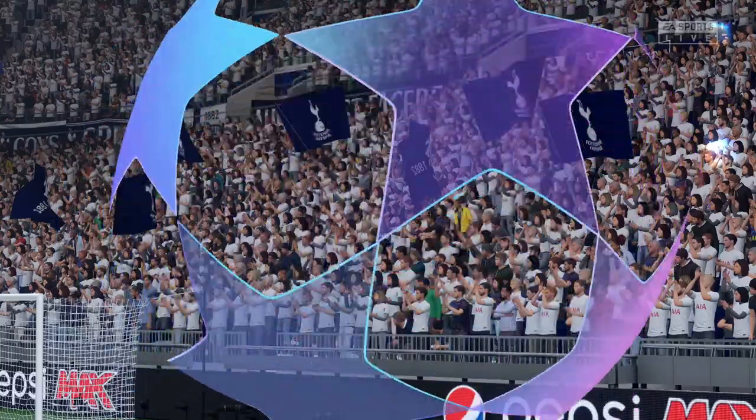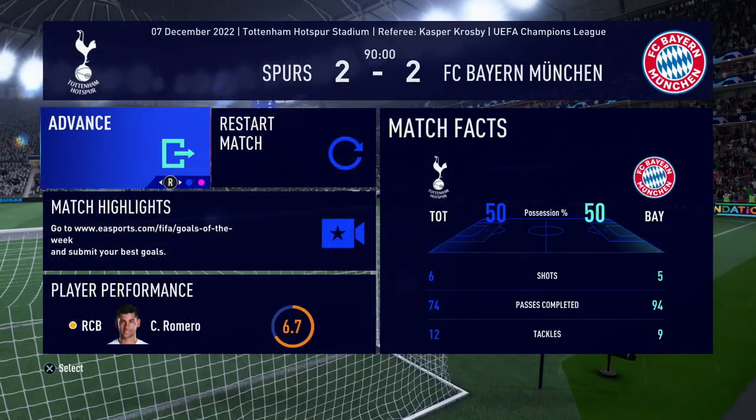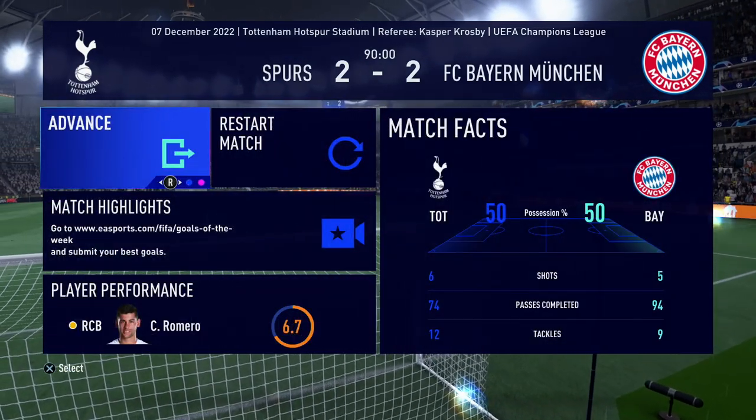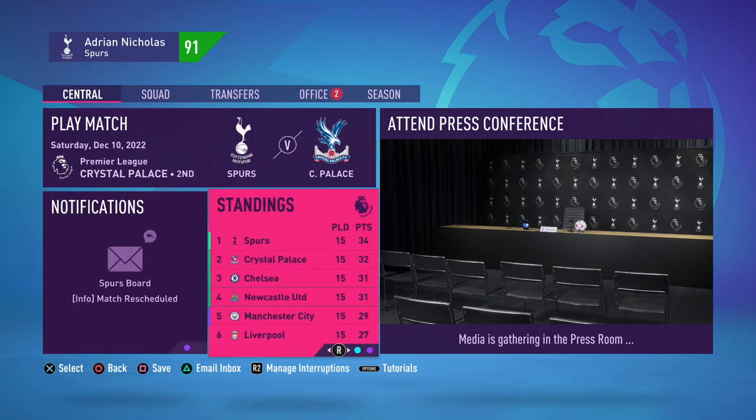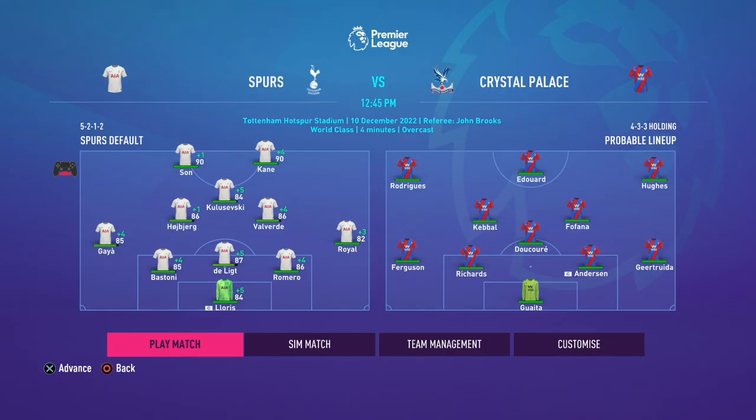What a time to score — a huge bullet header from Valverde sends us to the top of the group, which hopefully means a more favourable draw in the next round. Now it's on to Crystal Palace in the Premier League. We are two points clear of Crystal Palace and three points clear of Chelsea, so this game early in the season is absolutely huge. I didn't think in December I'd be having a potential title decider against Crystal Palace, but that is where we find ourselves. It's a full-strength line-up; Emerson Royale comes back in for Ricardo Pereira — that's really the only change. Crystal Palace line up in a 4-3-3.